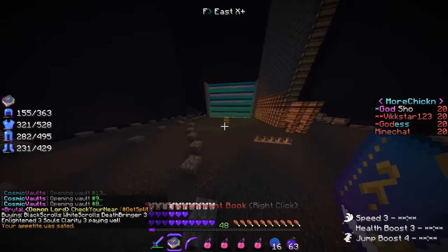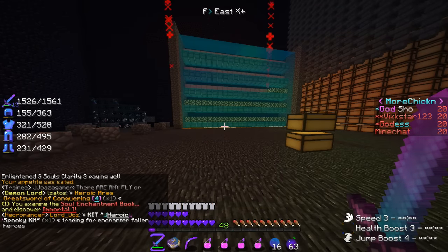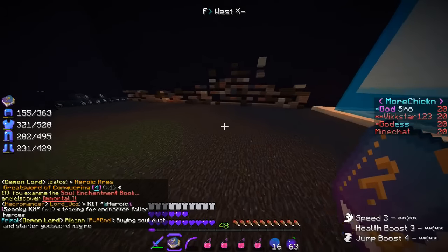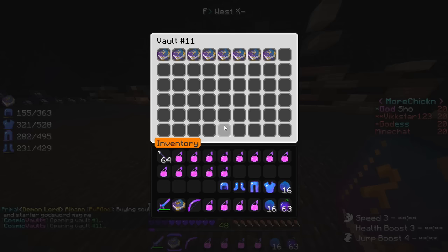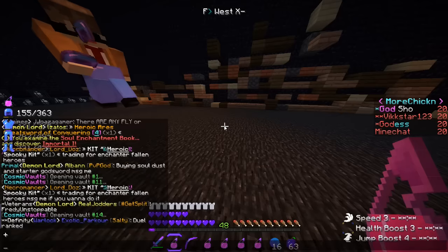Let's go ahead and open up this salt and charm book - three, two, one. I'm not even gonna look in chat. Please tell me I got something good. I got Immortal One - 2.6 mil for Immortal One. Feels good. I'm just gonna chuck it into PV11.